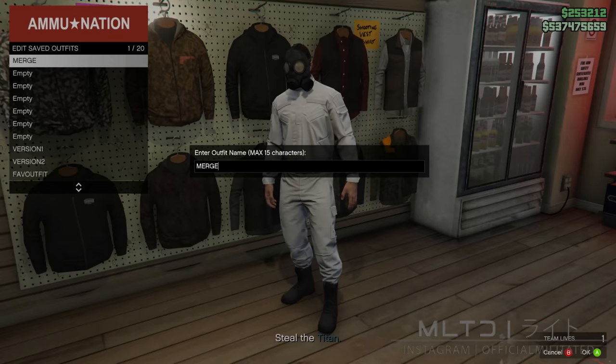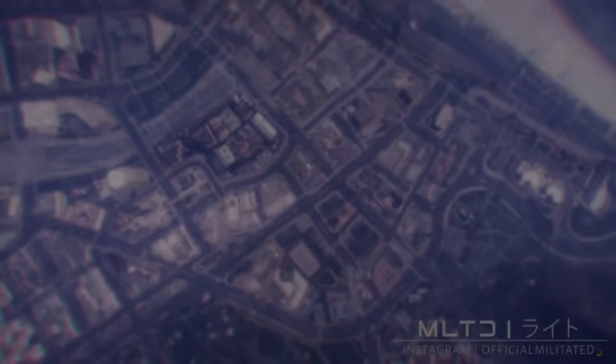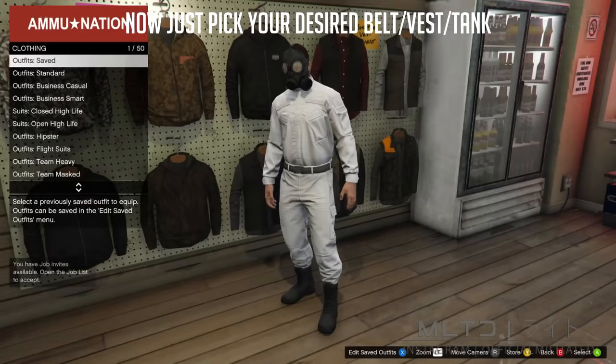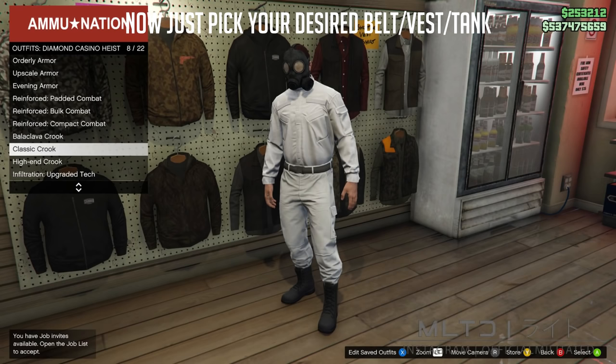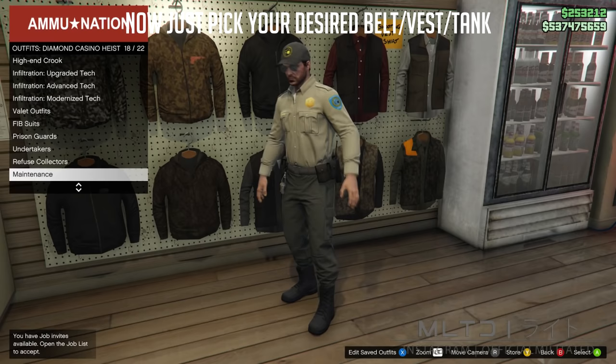After saving, back out of outfits and open up the phone to quit the job from there. This is then going to load you into an online session and we're going to head back into the Ammu-Nation. Now that we're back in the online session, do not save the outfit again. Instead we're now free to go and pick whatever we want to put onto the outfit.